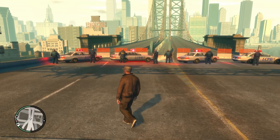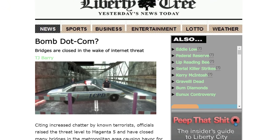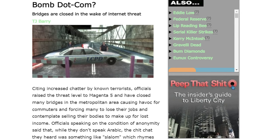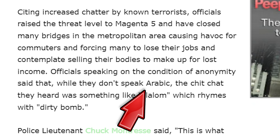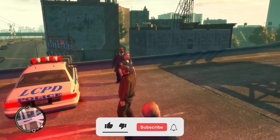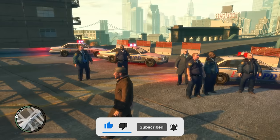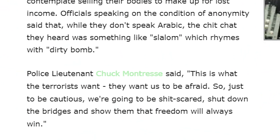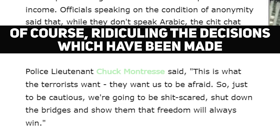And finally, we will discuss the bridge blockage in GTA 4. As we can learn from a Liberty Tree newspaper article titled 'Bomb.com', the closing of the bridges was triggered by fear of a terrorist attack that could be as serious as 9/11. The flashpoint was the recording of conversations in Arabic. Although officials were unable to establish what exactly these people were saying, the city council nevertheless decided to take precautionary measures. LCPD Services Lt. Chuck Montress himself suggested that doing what terrorist organizations expect of us would be the best solution.